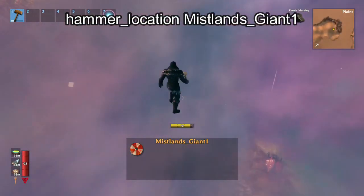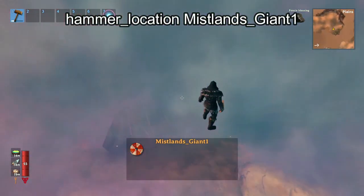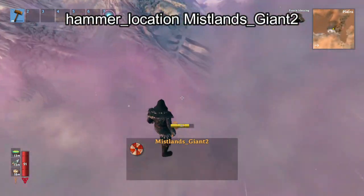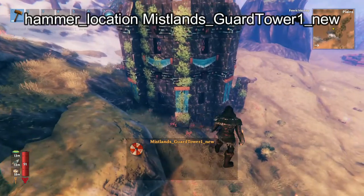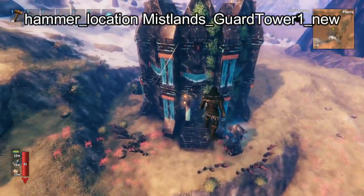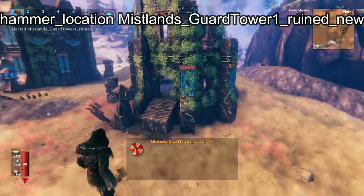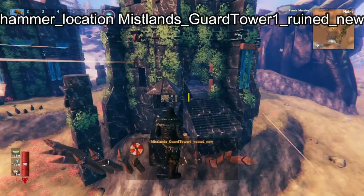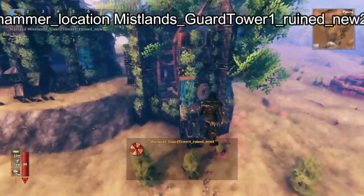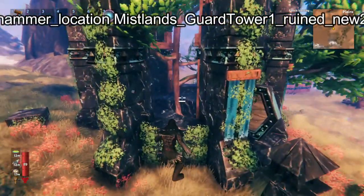Here we have the Giant, which actually also spawns in mist, so it's kind of hard to see. We also have Mistlands Giant 2, which is the same thing just with the ribcage instead of the whole body. Next we have Mistlands Guard Tower 1, which is one of the Dverger structures — the big one. And then we have Guard Tower 1 ruined, which has Seekers instead of Dverger. Here we have another version of that same thing, except this one has one of the trees in the middle of it.